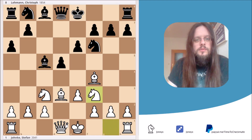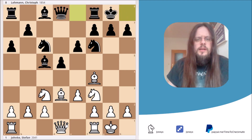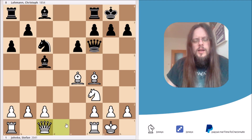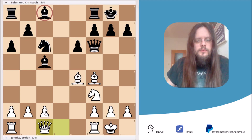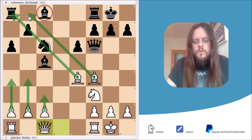After Nf3, Black responded with Nc6. After castling, the main move for Black would have been to castle as well — this has been played plenty of times, even at grandmaster level. The game could continue with e4, and after some exchanges and Qf6, Qc1, I believe White is simply better. It's not a huge advantage, but White's position is absolutely preferable because Black's light square bishop is still locked in behind his own pawn chain, and White has plans like c3, b4, a4 attacking on the queenside.